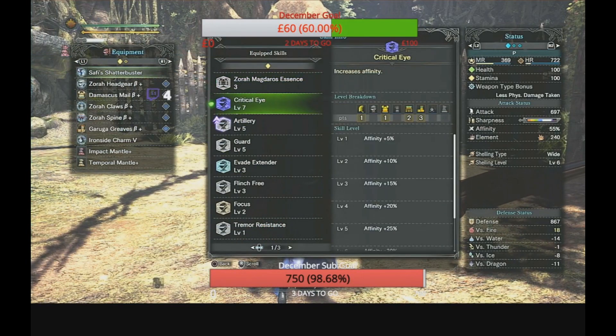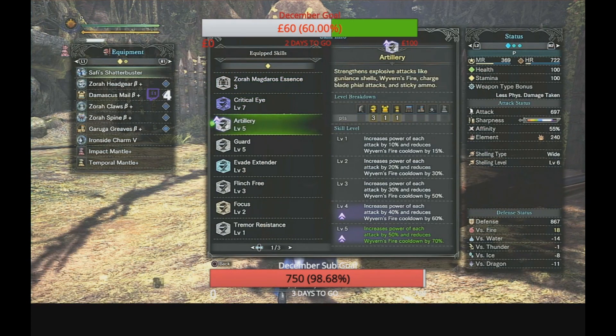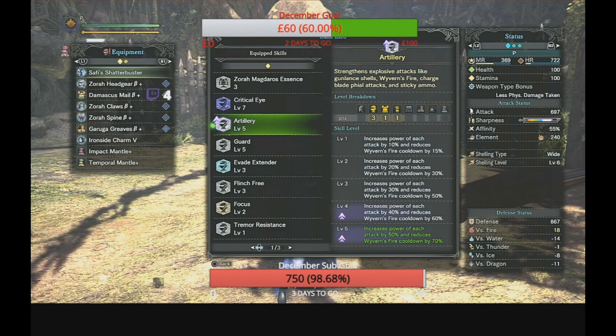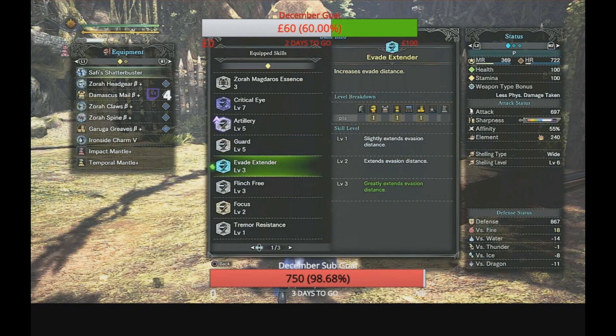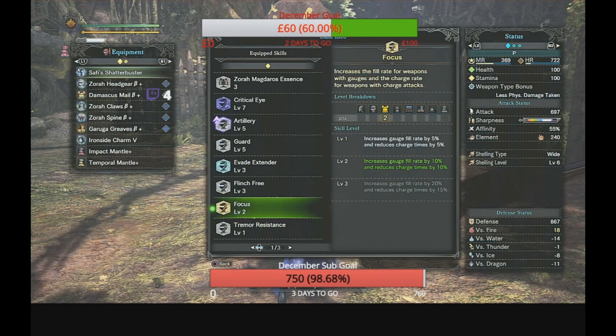Critical Eye is maxed for affinity — it gives you 55% base affinity, and when you clutch claw the monster it's guaranteed to crit every time. The Zora Magdaros three-piece set raises Artillery up to 5 — Artillery 5 increases the power of each shell attack by 50% and reduces wyvern fire cooldown by 70%, strengthening explosive attacks like gun lance shells, wyvern fire, charge blade fire attacks, and sticky ammo. Guard 5 reduces knockbacks and stamina depletion — it massively decreases the impact of attacks and reduces stamina depletion by 50%. Evade Extended 3 greatly extends evasion distance. Flinch Free 3 prevents knockbacks and tripping. Focus 2 reduces charge times by 10%.